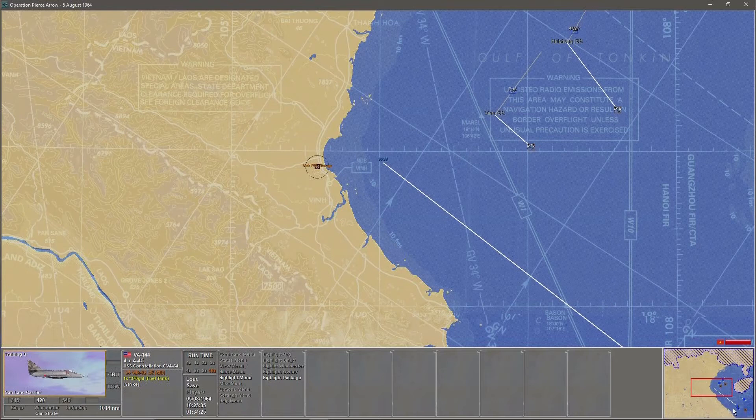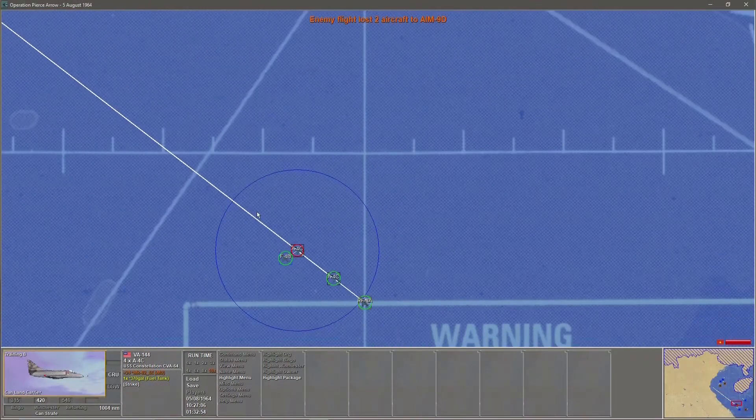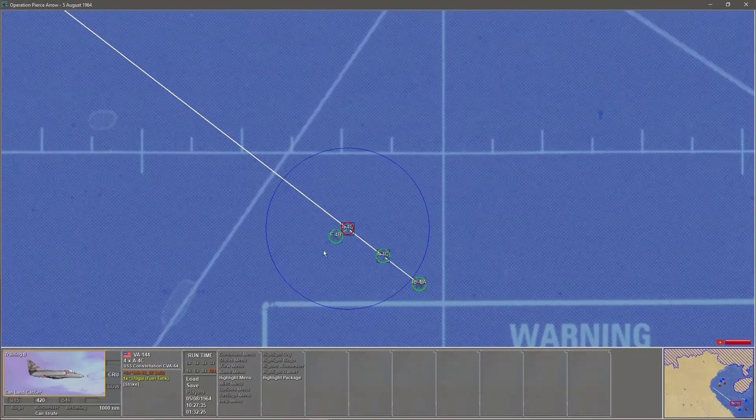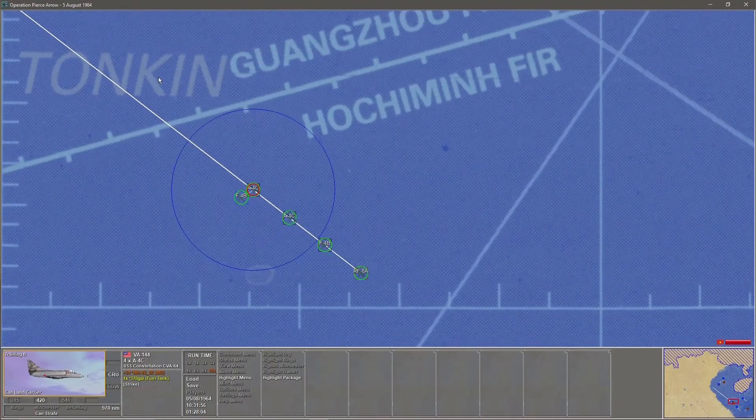Let's see how our package is going. Here's our package moving along. Note that the F4B escort flight is linked to the leader — it doesn't have to be this way. You could always link the escort flight to the second flight in the queue. But they all follow that sequence which is indicated in the flight package dialogue, with the ISR aircraft at the rear.